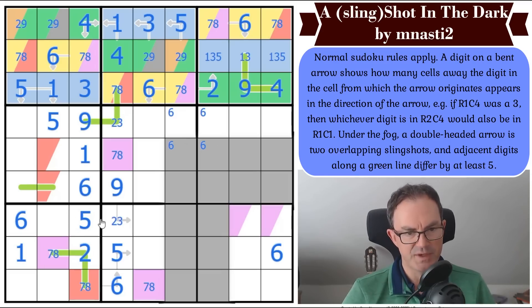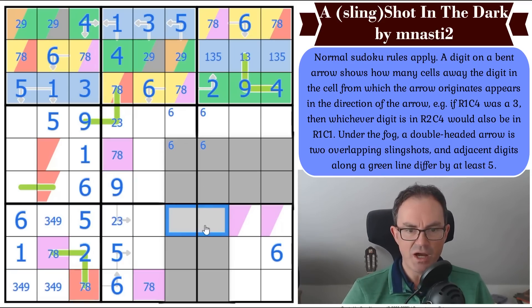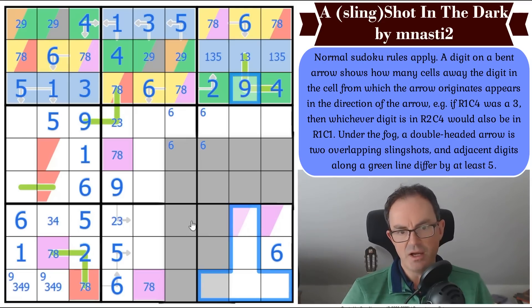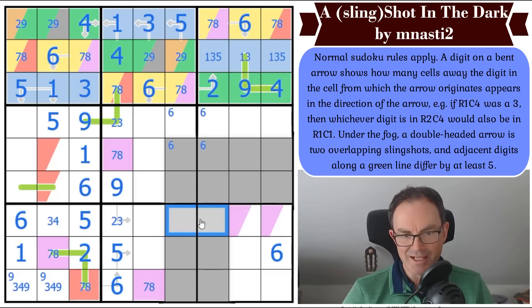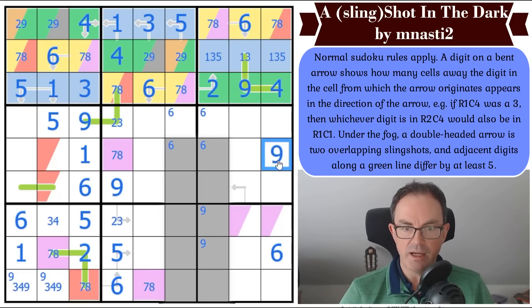What have we got left to place in this box? Three, four, and nine. Remember there's a nine in those two squares — that's quite cool, isn't it? So that's not nine. Now there is a nine in the bottom row. Nine is somewhat restricted in this box, actually, because you've got nines here, nine here. So there's not a nine there — there's a nine in one of those two squares. And there's a nine in the fog here. Boom. Revealed that square.